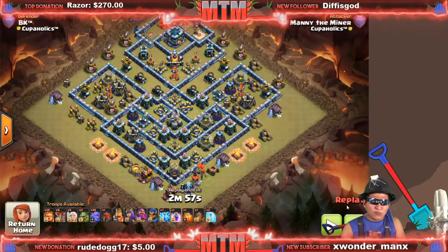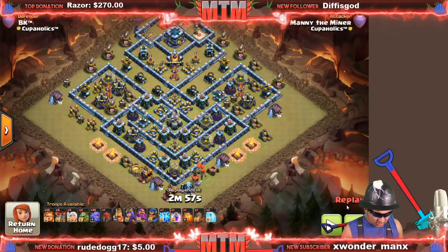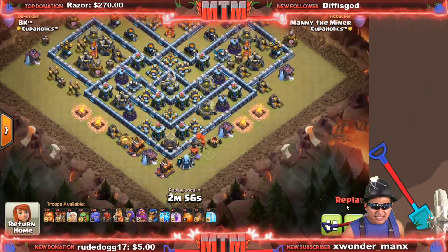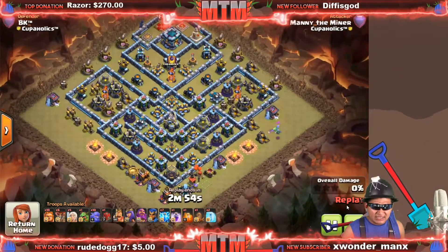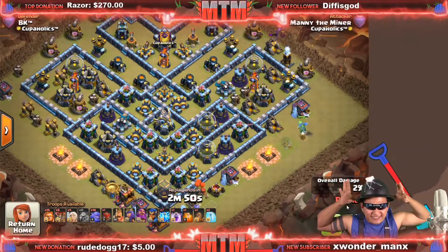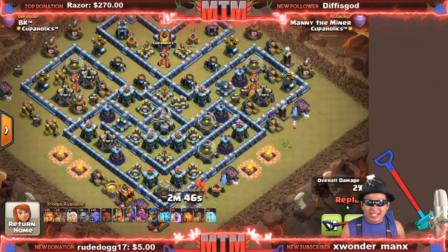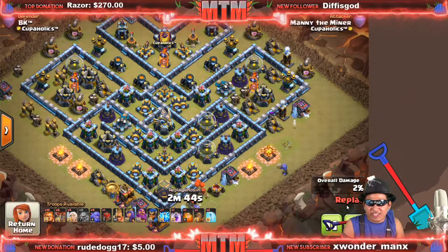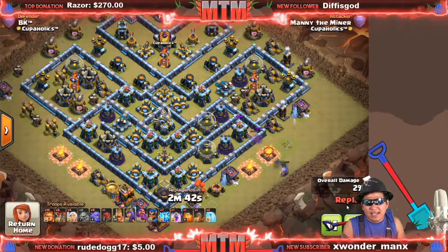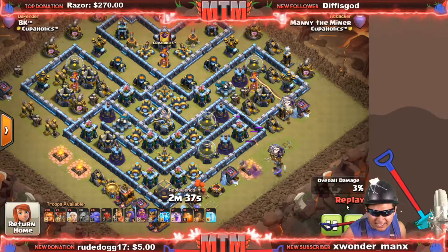We got this other hit in and it started out a little differently. I almost forgot to zap — I have seven lightnings and a quake. What am I thinking? The first thing you gotta do is zap. I'm trying to funnel, we had a tesla farm in the way.